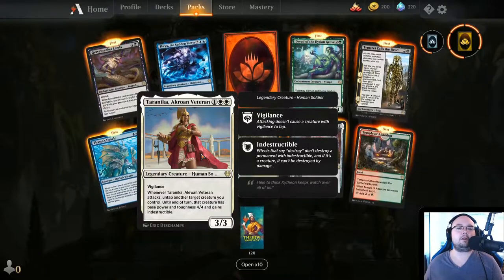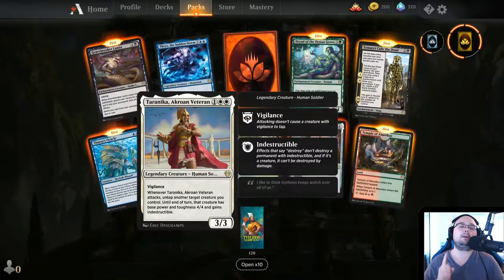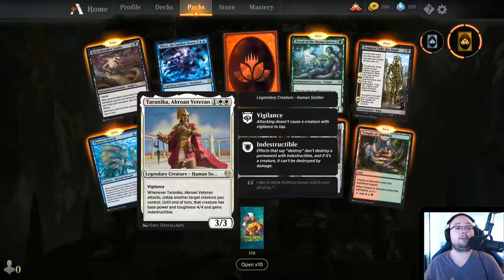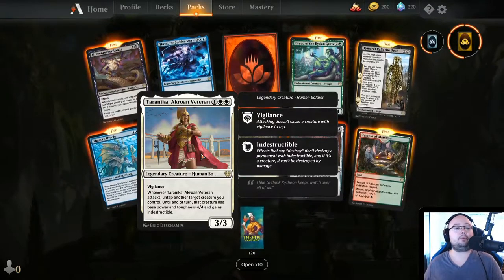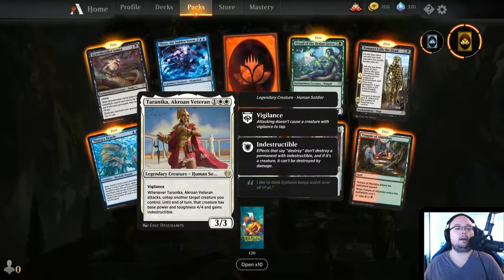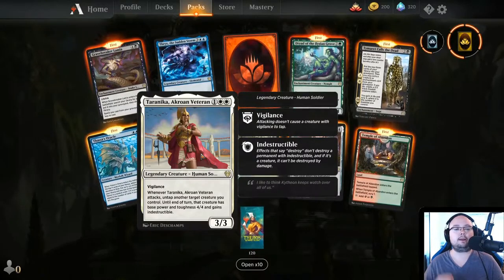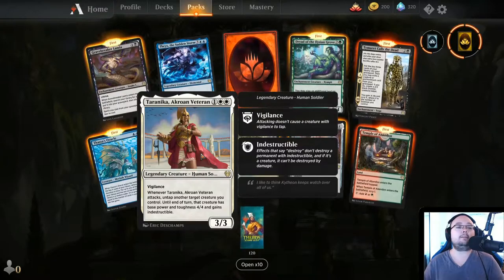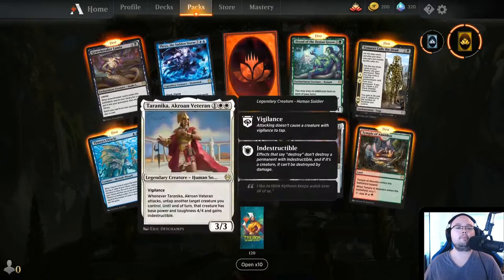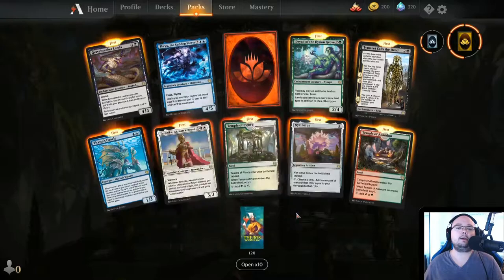Taranika, Akroan Veteran — 3 mana, 3/3, Vigilance. I've been waiting for this card. When Taranika attacks, untap another target creature you control. Until end of turn, that creature has base power and toughness of 4/4 and gains Indestructible. This is going to be really good — I'm probably going to make a deck with her.